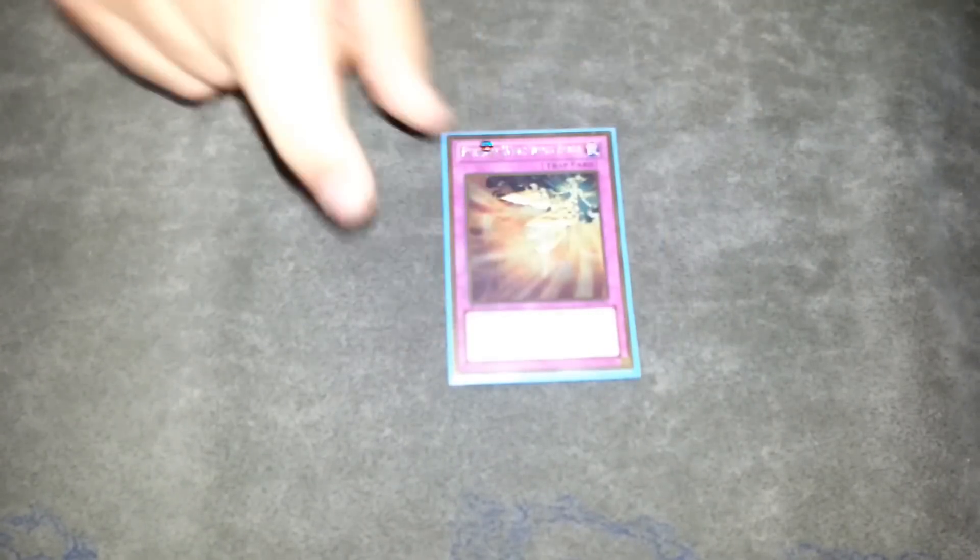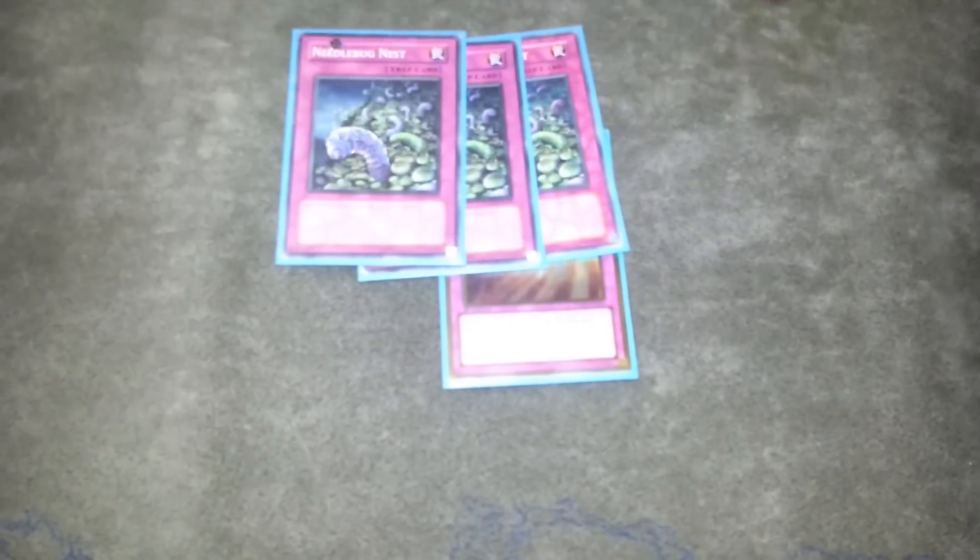For spells: two Soul Charge, a Book of Moon, Charge of the Light Brigade, Foolish Burial, and three Recharge. Pretty standard really. And for traps: one Phoenix Wing Wind Blast and three Needlebug Nest.